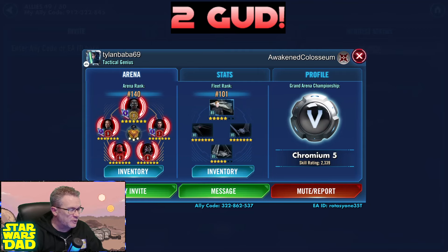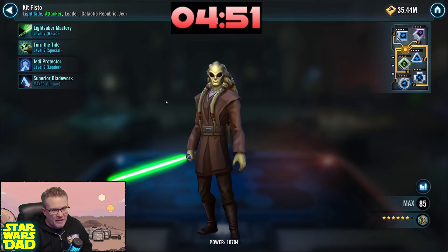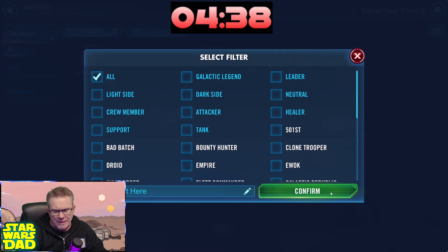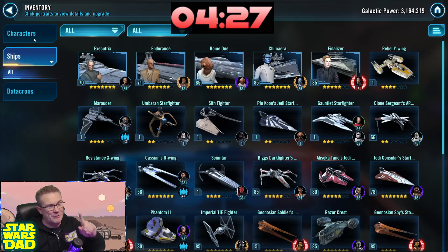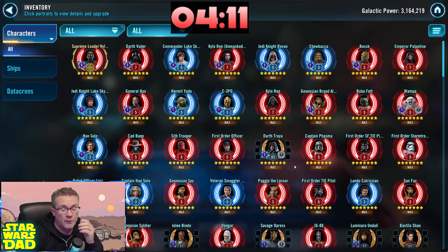This is Kit Fisto Official — account name Tylen Baba 69. Let's take a look at this roster. The first thing I'm doing is looking for Kit Fisto. That is the most disappointing thing I've ever seen in my entire life — a Gear 8, six-star Kit Fisto, and your name is Kit Fisto Official. I need a drink of tea to balance out the disappointment. Get your Kit Fisto up — that's my first step. If you're going to call yourself Kit Fisto Official, you've got to get that up.